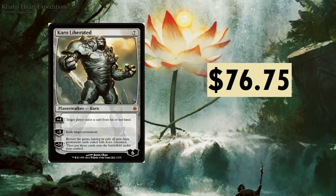Karn Liberated — you big beast planeswalker. You'll see this card in quite a few decks, more so Tron. Plus four: target player exiles a card from their hand. Minus three: exile target permanent. Turn three you can drop this with Tron when you have all the Urza lands out. Minus fourteen: restart the game, leaving in exile all non-aura permanent cards exiled with Karn, then put those cards onto the battlefield under your control.